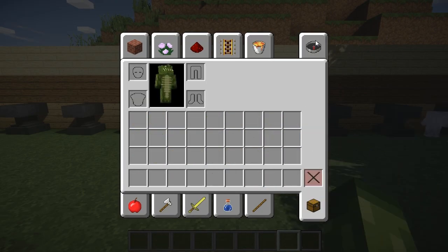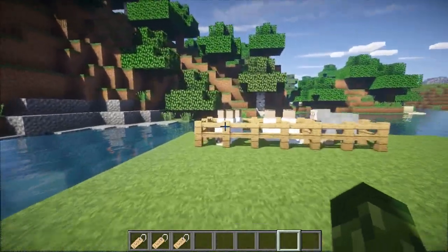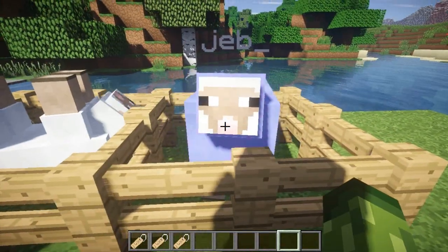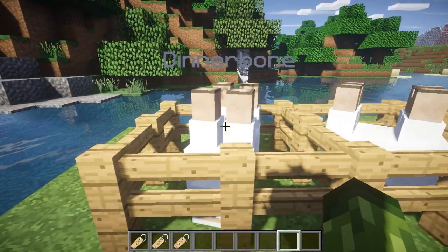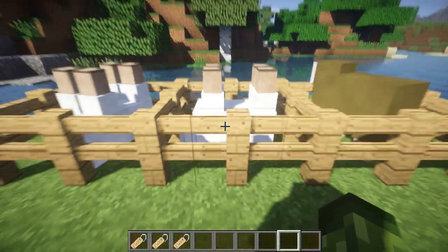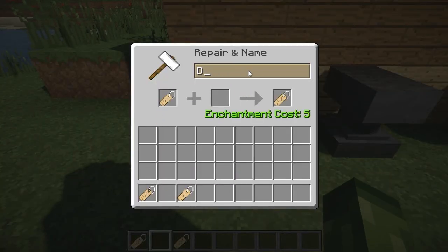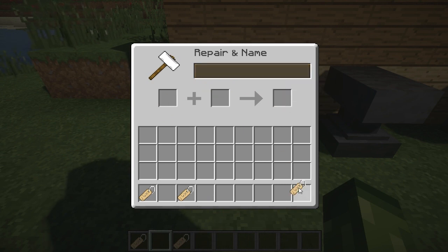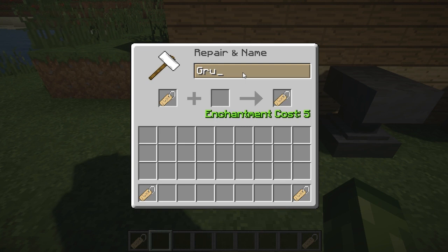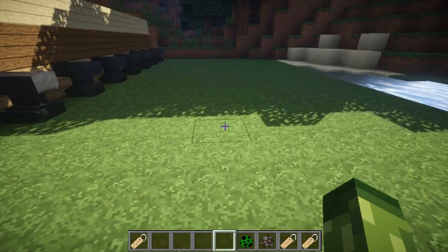There is a really cool easter egg - if I grab a few name tags. Any mob that receives the name 'Dinnerbone' or 'Grump' will be rendered upside down. This works for loads of different things. In the anvil it has to be a capital D at the start - D-I-N-N-E-R-B-O-N-E. And for Grump it's G-R-U-M-P. Let's grab some cows and a creeper and give it a try.